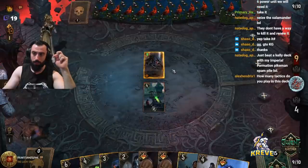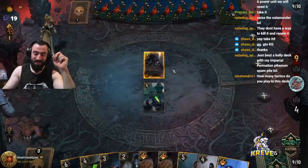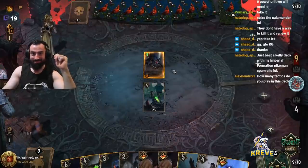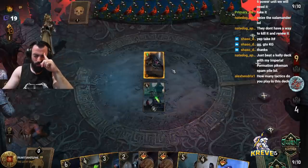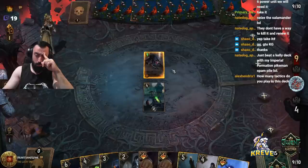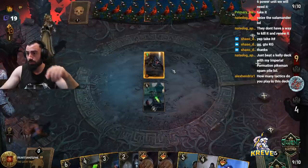Just beat a Ciri Kelly deck with my build, apparently. No way — you're really playing that hard, you were talking about it last stream too. Nice, pretty solid, good win rate. How many tactics? It's like 8 to 10, maybe 10 — it's just out of range of Enslaved 6. We've got a lot of tactics.